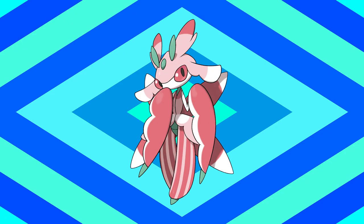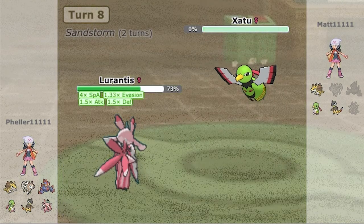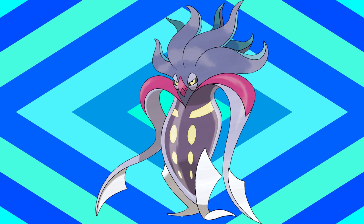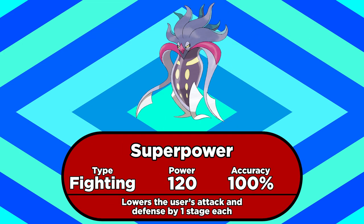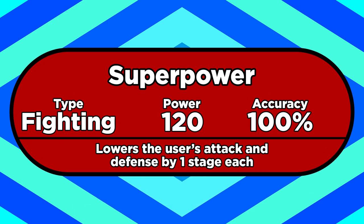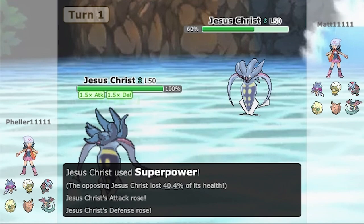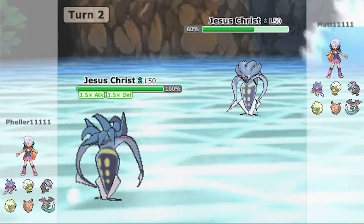Lurantis can do the same sort of thing, because it gets Contrary and Leaf Storm as well, but it's not as good at it as Serperior is. Leaf Storm is still its best attacking move, but it's mostly used for its utility moves like Defog and Aromatherapy, which help keep the rest of its team healthy. Another Pokemon with Contrary is Malamar, which learns the fighting type move Super Power. Normally it lowers your attack and defense by one stage apiece, but Malamar's stats get raised instead, so you're effectively able to do big damage and get a Bulk Up boost at the same time.